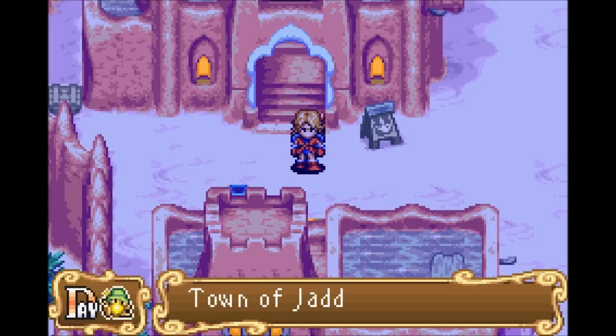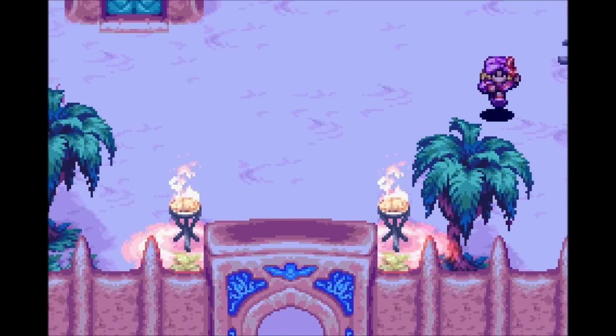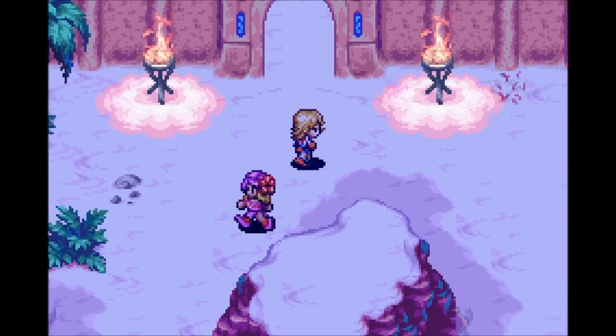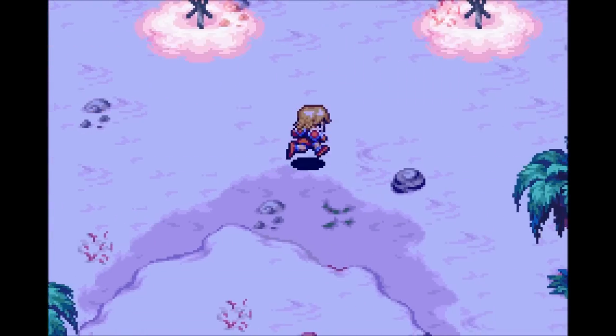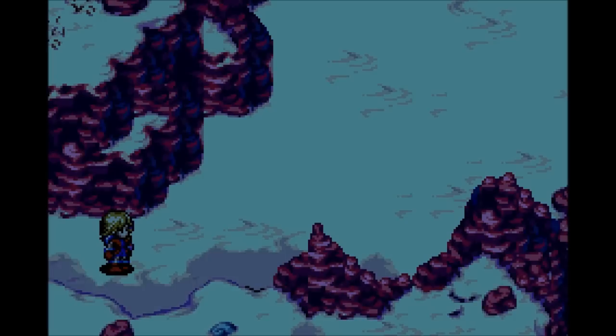I don't feel the need to go back to Little Cactus just yet — it's a whole ways away from here, so I'll do it in bunches. Let's head south out of Jod Desert — well, into Jod Desert, then out of Jod. This is the way forward through the desert, the way we haven't been able to go before.